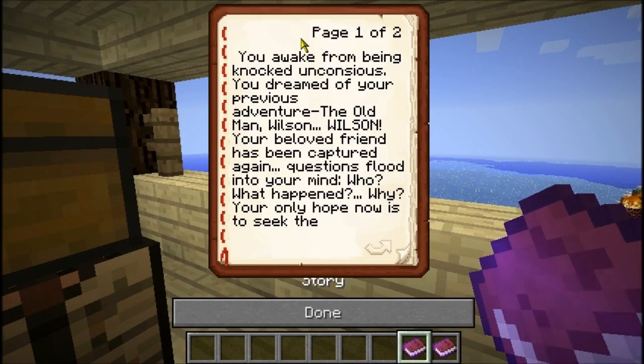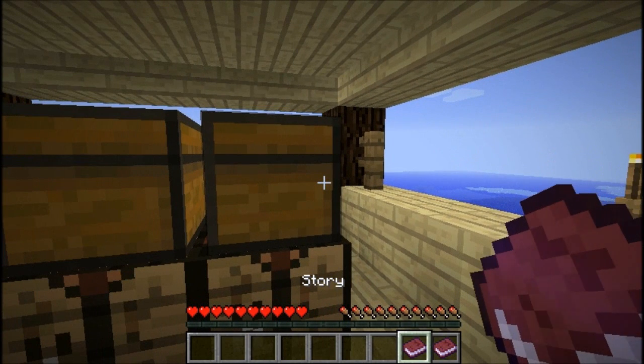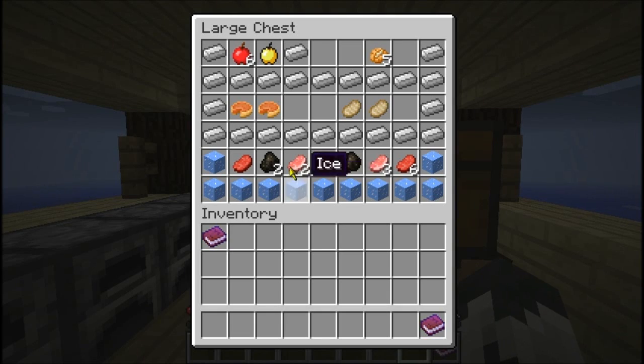Let's read the story first. You awake from being knocked unconscious. You dreamed of your previous adventure. The old man, Wilson — your beloved friend has been captured again. Questions flood into your mind: who? What happened? Why? Your only hope is to seek the one who helped you before, the old man. Sadly, you are unaware of his location. The only thing you can do is look around. I don't remember the previous map because it was months ago since I played it.